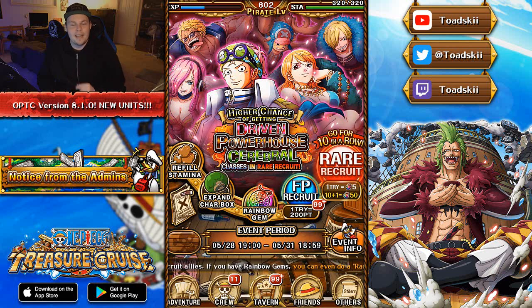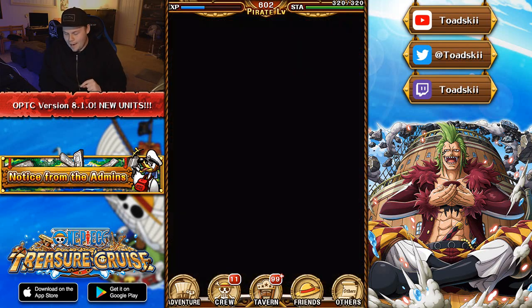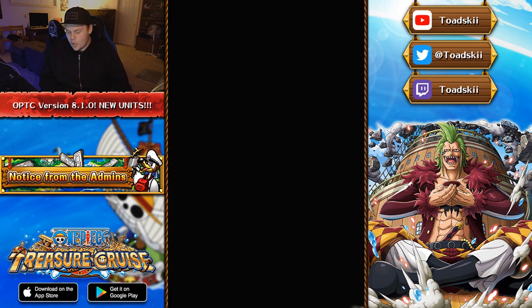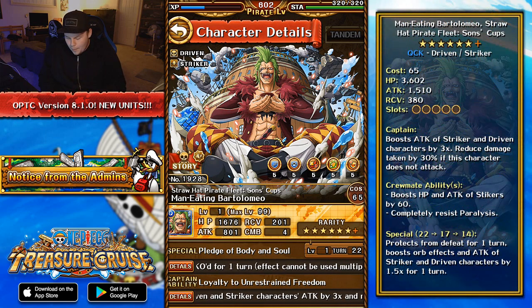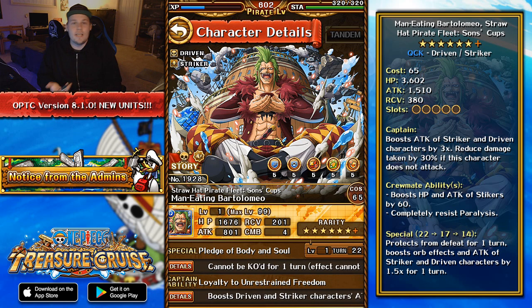A brand new Super Evolution character was added into One Piece Treasure Cruise Global, and that character is none other than Bartolomeo. This is a character a lot of people have been waiting for on Global to get his super evolution, because he adds a lot of utility and power to specific teams. He is the brand new Man-Eating Bartolomeo, Straw Hat Pirate Fleet. Bartolomeo actually changes from a Strength unit into a Quick unit. He is still a Striker-Driven type character, and at max level 99 he gets 3,602 HP, 1,510 Attack, and 380 Recovery.